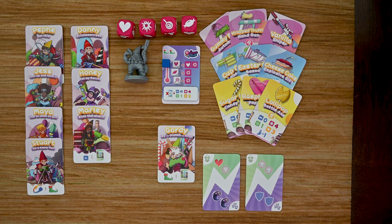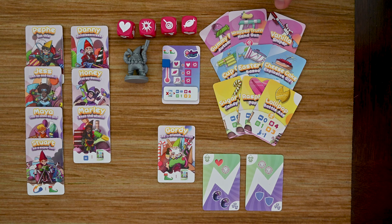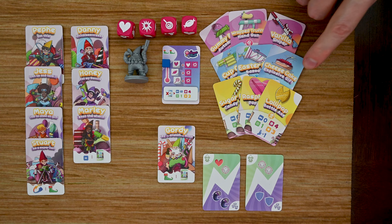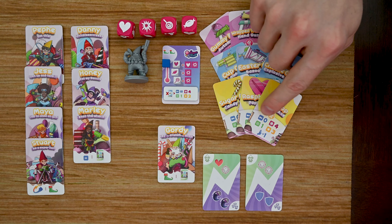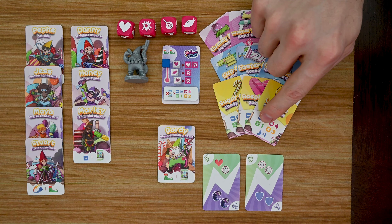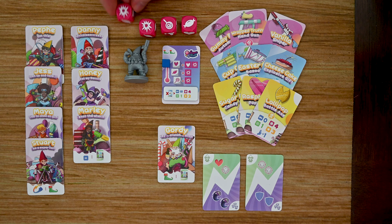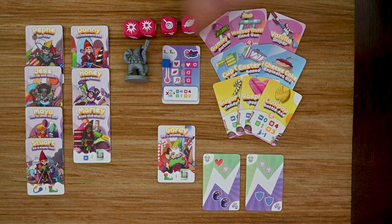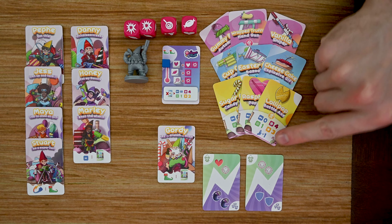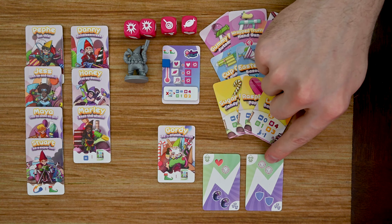Each character starts the campaign with a base set of attack cards and utility cards. The attack cards specialize in different things — such as the Vanilla Sniper, the Cheesecake Explosive Gift, or the Lollipop Battle Axe. Each card lists the weapon's range, number of dice rolled, how many enemies it can target, damage dealt when you roll a pair of hits, and any special abilities — like the lollipop pushing your enemy one space away on a hit.